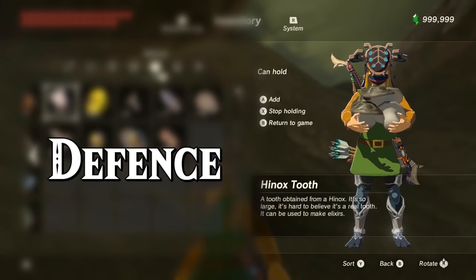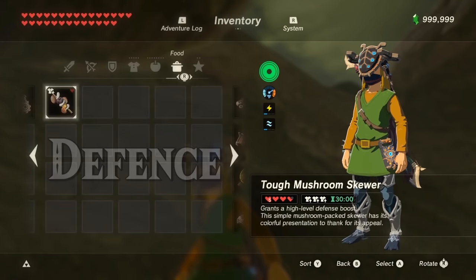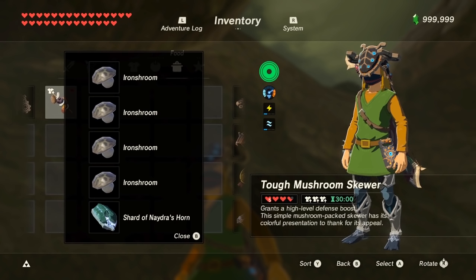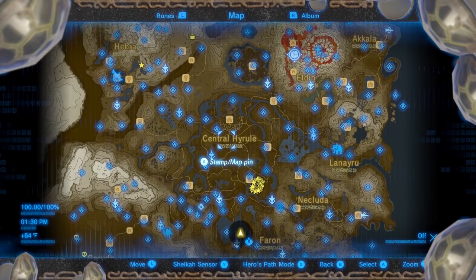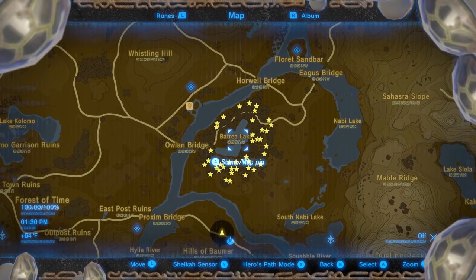For defense, it's pretty much the same as attack. Use 4 iron shrooms to get to level 3 and add a dragon horn to make it 30 minutes. The best place to get iron shrooms is in the forest across the river from the Riverside Stable — you can find almost 50 here.